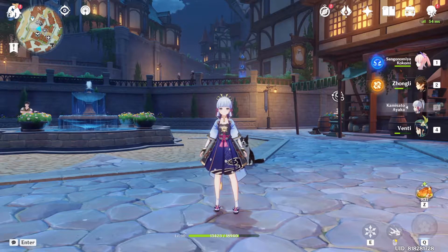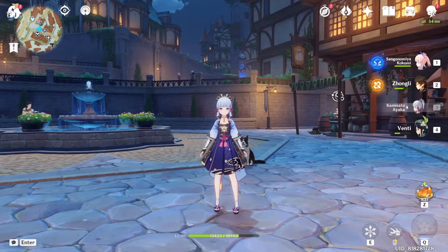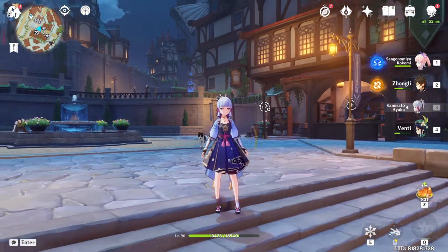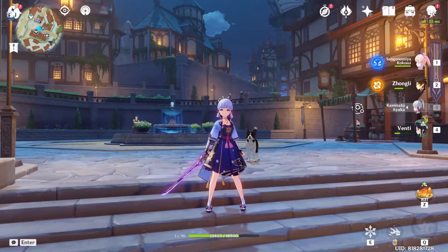Hello travelers! So 2.7 is delayed, but we all know Yelan and Kuki Shinobu will be the new playable characters coming in patch 2.7. Today we will be talking about how we can farm for Yelan and Shinobu's materials. Let's get into it.